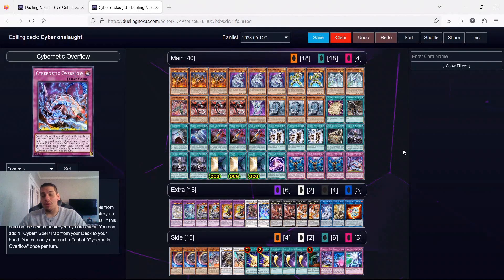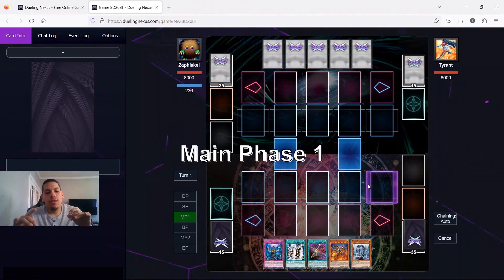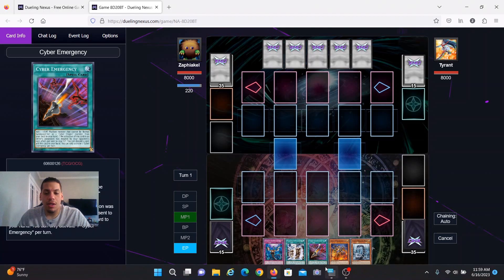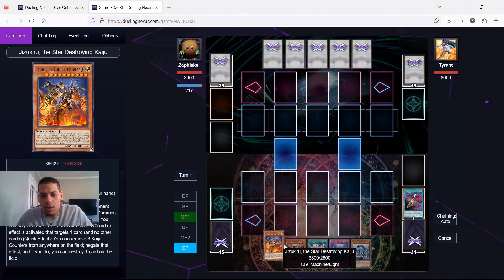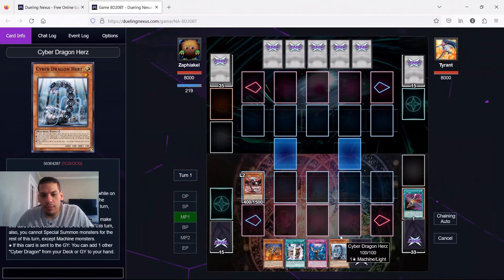We're playing a little LTK build slash synchro build with our Synchrone package - Baron and Shinship. We won the rock paper scissors and we're choosing to go first, but this is primarily a going-second version of the deck - hence the three Jizekirus and the three Forbidden Droplets. I want to be able to break my opponent's board, but I also want to be able to play going first. Let's see if we can show off a little something - we're going to activate Cyber Emergency and do our usual grab for Core.